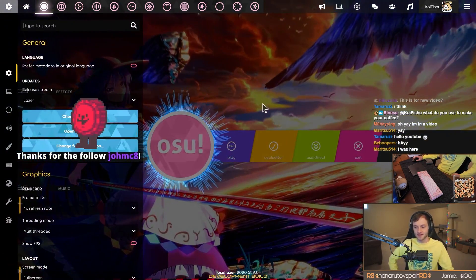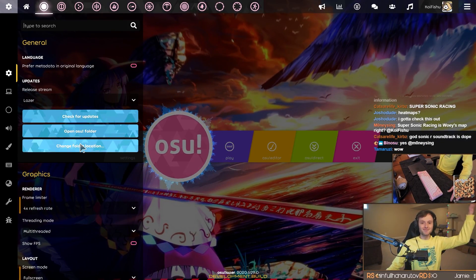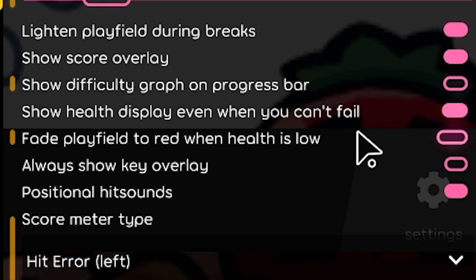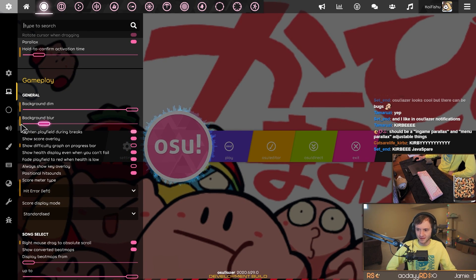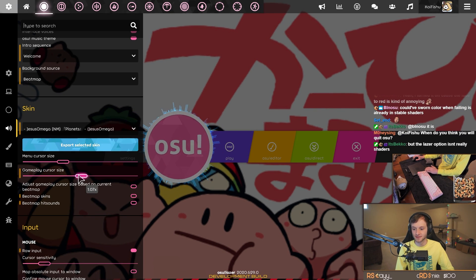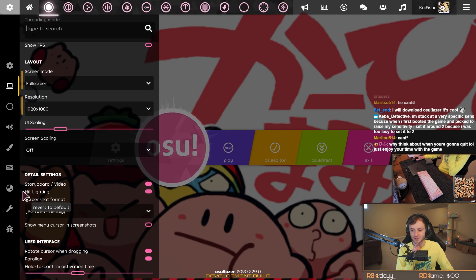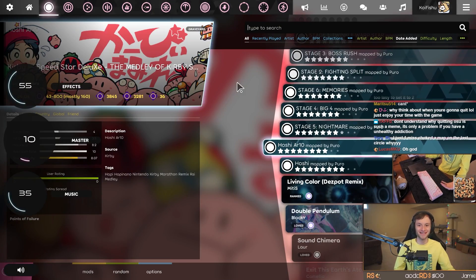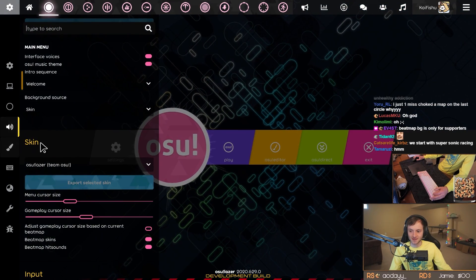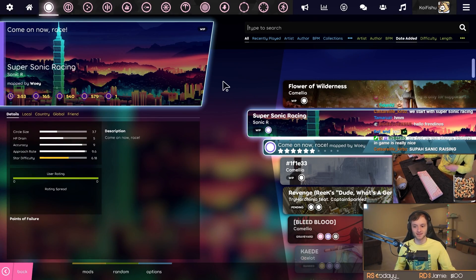Where do I even start today? I almost want to do a fresh install of osu! lazer. The last time I really looked at the settings, the font wasn't even updated. I want to check out 'fade playfield to red when health is low.' If I'm going to do a look at osu! lazer 2020 I want the full default experience — default skin, bmap skins and hit sounds on, UI scaling at 1. Everything looks so big. On the default UI scaling you can only see five people on the leaderboards.